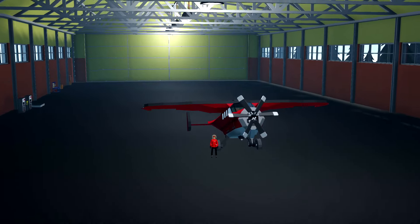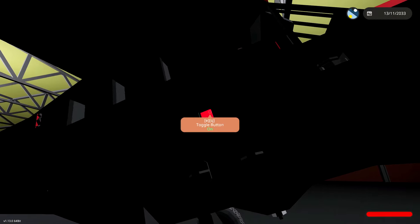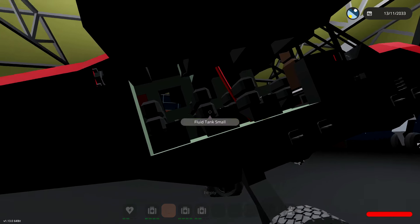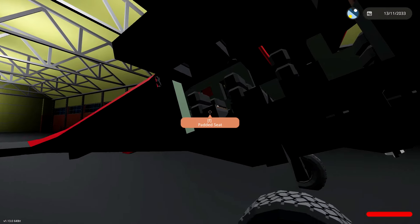This right here is my aircraft that we ended up building last time that has a door on the side. Although a few of you guys did mention that instead of adding a door on the side, what we could have done is just turn these seats sideways and it would have been okay anyway.